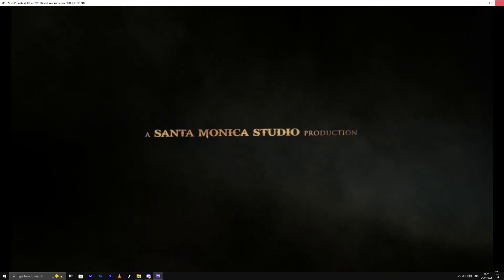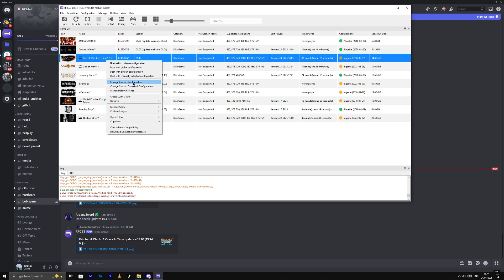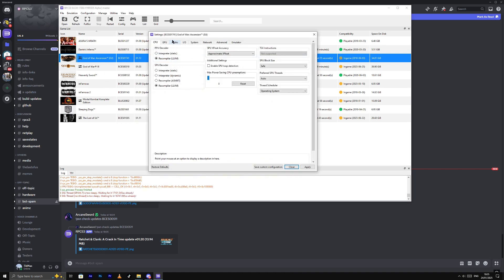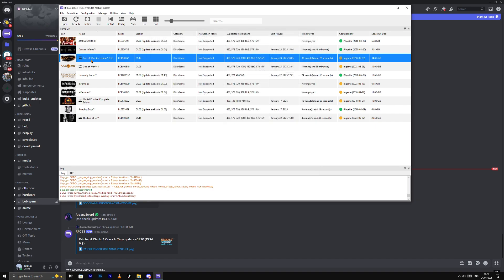The next step is I'm gonna change the configuration to make it a little higher so I can play at maybe 2K resolution — around 2560x1440. This should be good. High quality, fast, auto, and I'll put the frame cap at 60 — that would be so cool. Apply and save, then launch with custom configuration.